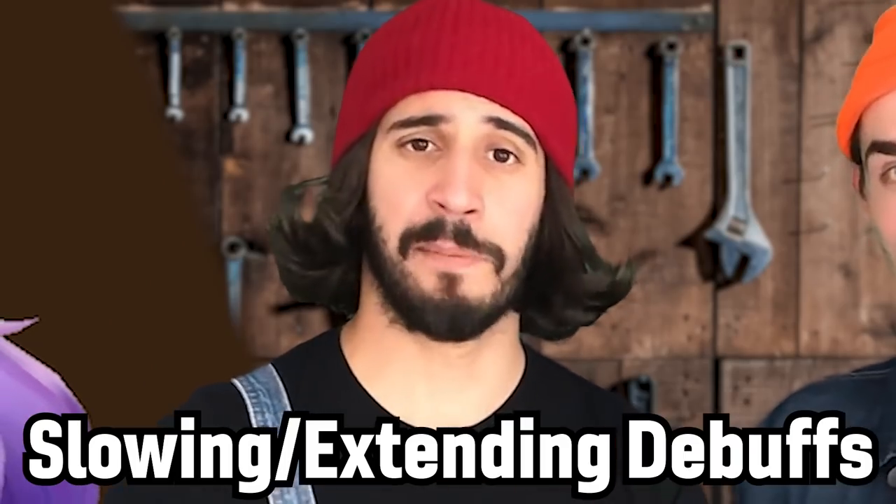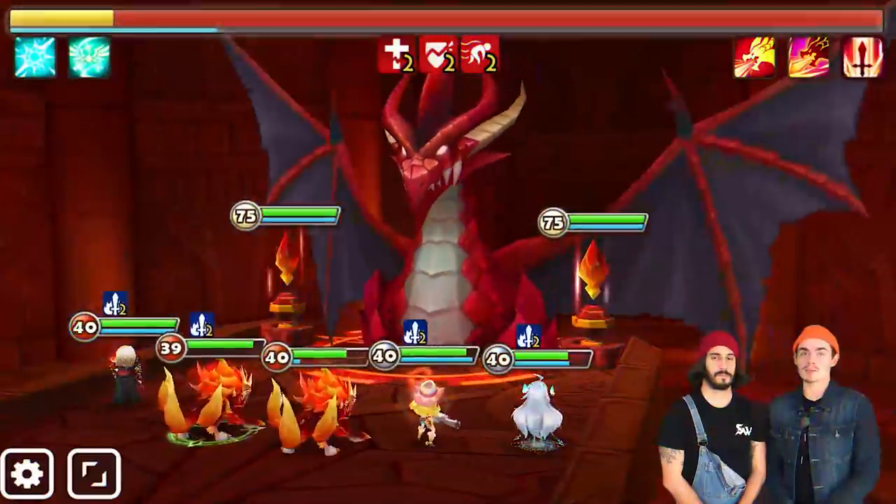The Dark Homunculus's main thing is stripping, with a sub-theme of time manipulation. It's basically slowing, extending debuffs, and messing with attack bars — decreasing your cooldowns and increasing theirs.